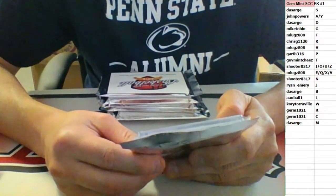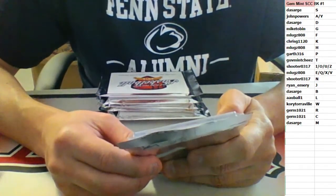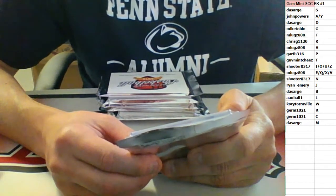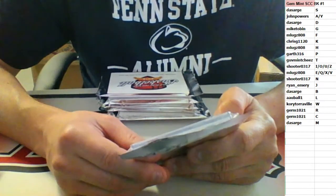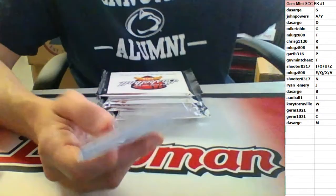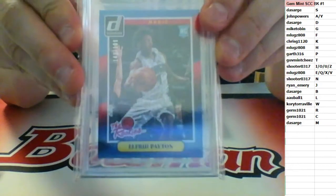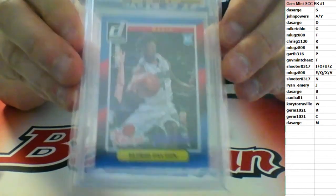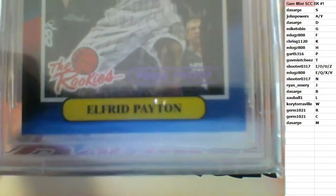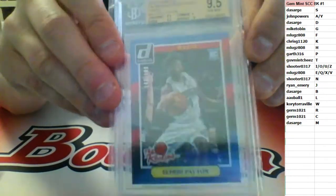2014-15 Donruss The Rookies. This one is a press proofs purple. BGS graded 9.5 gem mint — surface a 10, corners 9, centering and edges 9.5. Numbered to 199. Going to the P spot — Garth with his second hit of the break from one spot, picking up two cards. Elfrid Payton to 199, press proof purple, Donruss The Rookies.